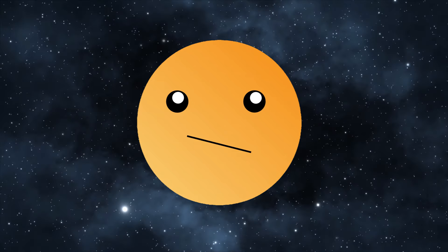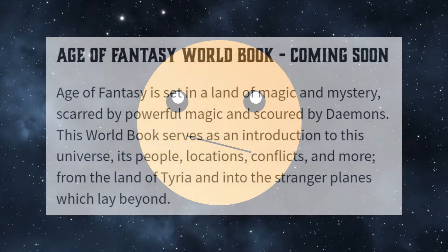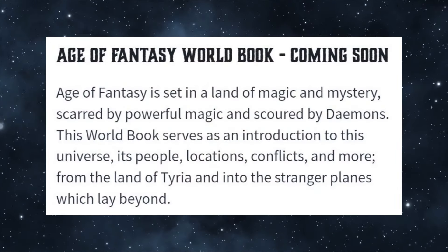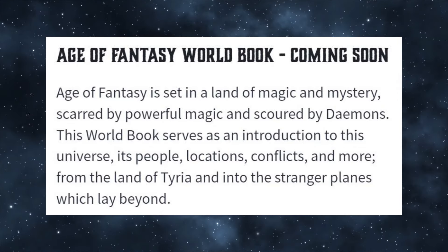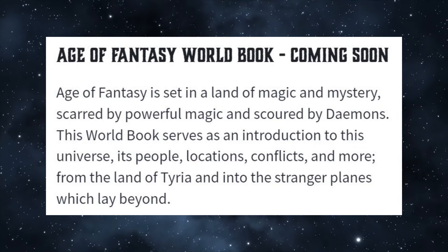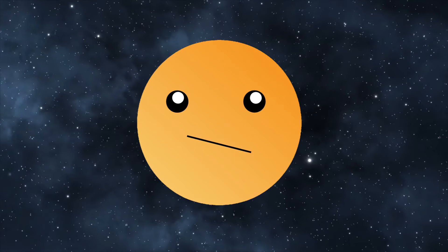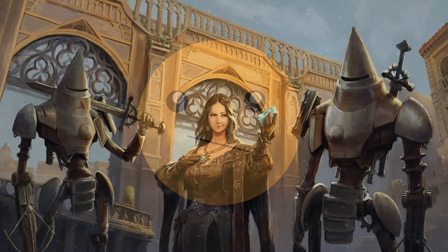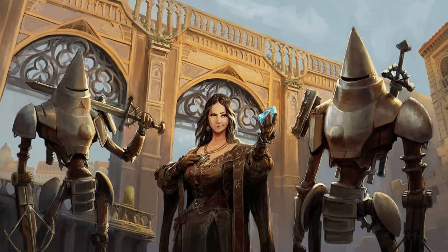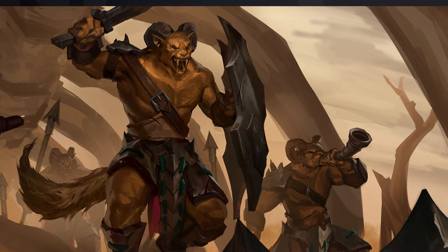The next item of business: in the livestream, Tano confirmed that there is going to be a world book for Age of Fantasy, like the one released back in April for Grimdark Future. The plan is to publish sometime in 2024, but nothing more specific than that was offered. And I do notice that there is some artwork on the website about Age of Fantasy that seems rather new — I wonder if they're teasing some snippets of the new art that's been commissioned for the book.